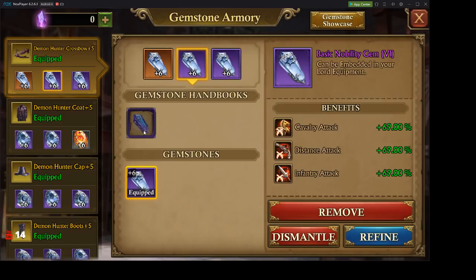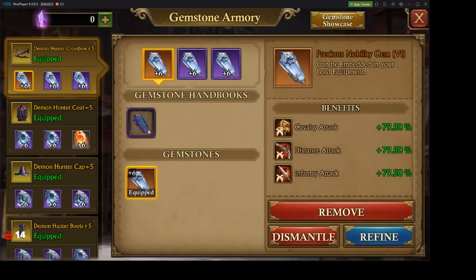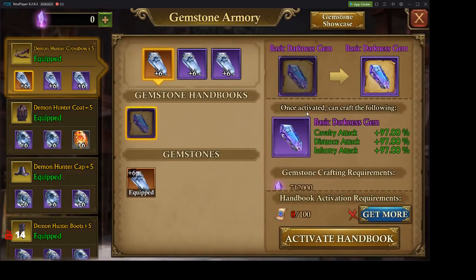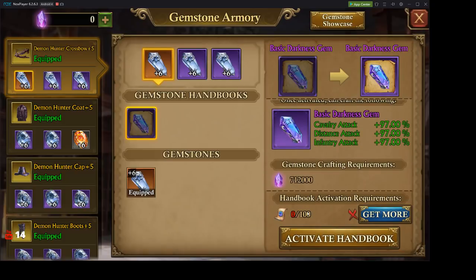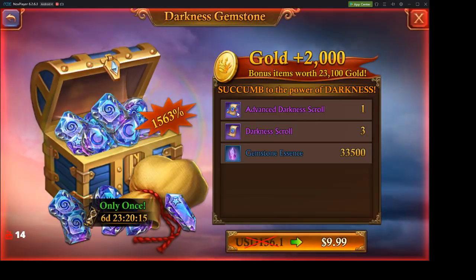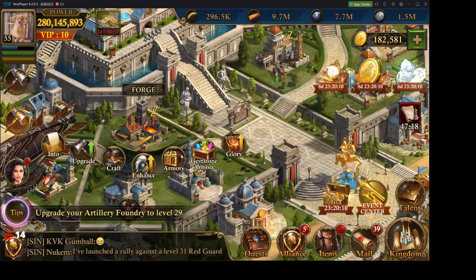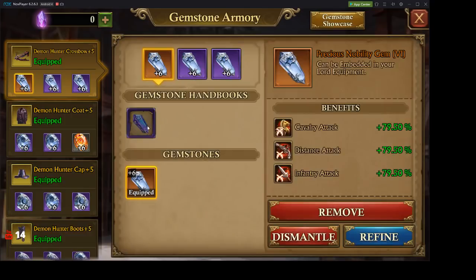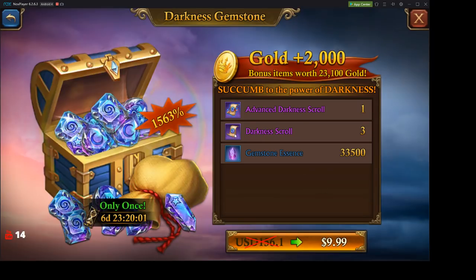Overall I'm pretty impressed with the interface. What I'm not impressed with is this — the basic darkness gem. Right off the bat, once activated you can craft the following. What it takes is 100 handbook activations — it takes 100 gemstones. There are three scrolls, so for ten dollars you get three scrolls.